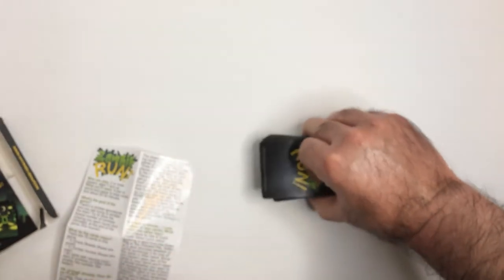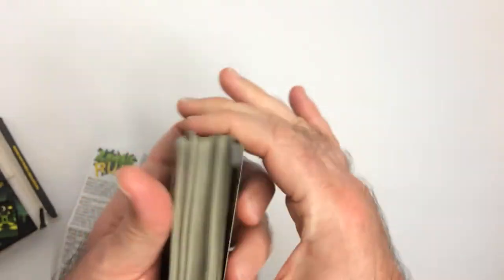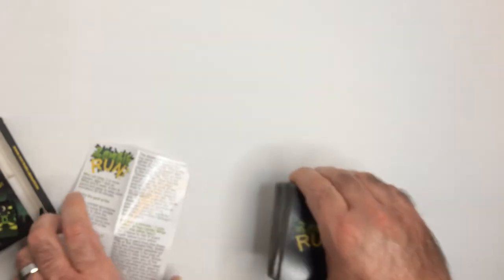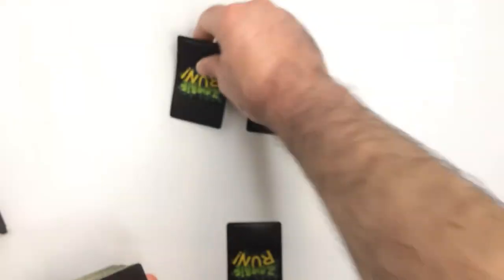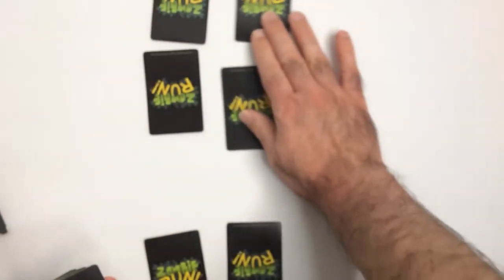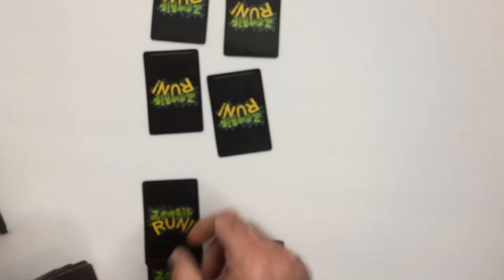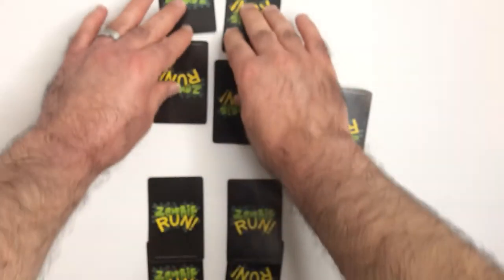Let me just take the deck of small cards here. So say we had two players — what you do is you deal out four cards to each player. At the beginning of the game you can look at any two of your cards.